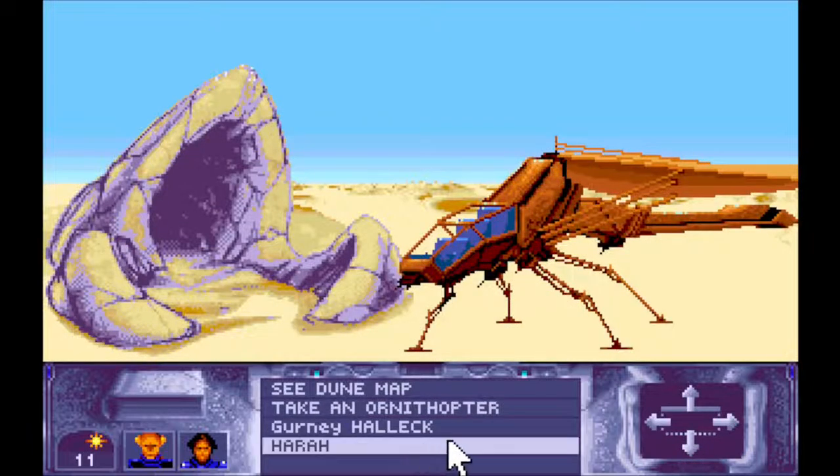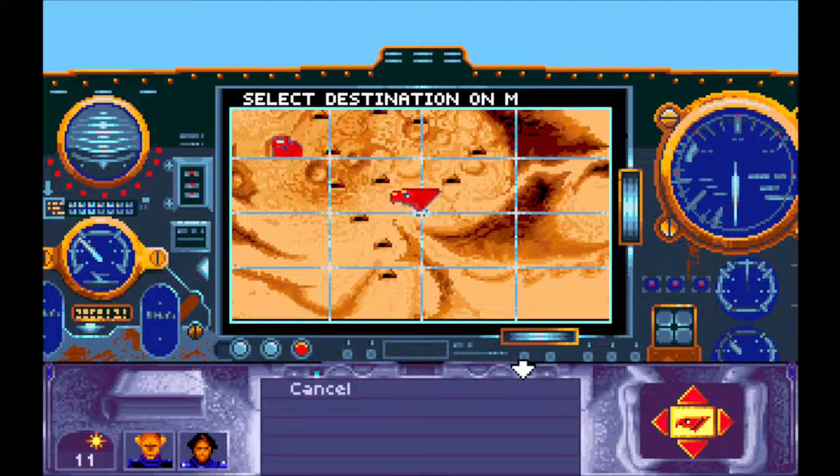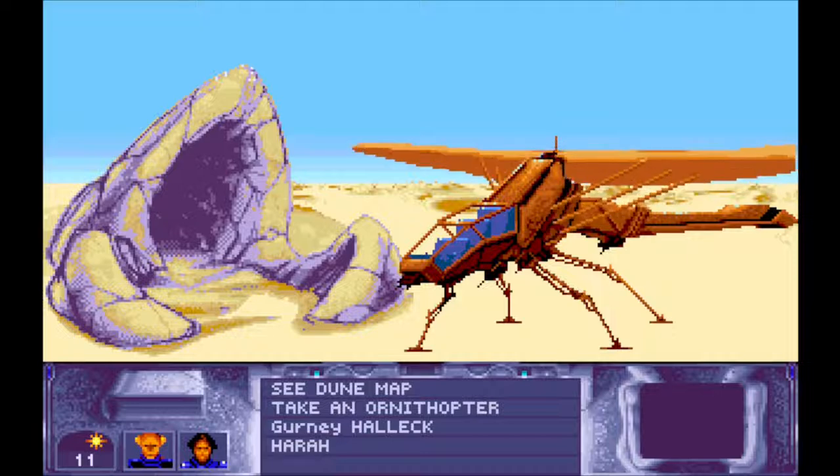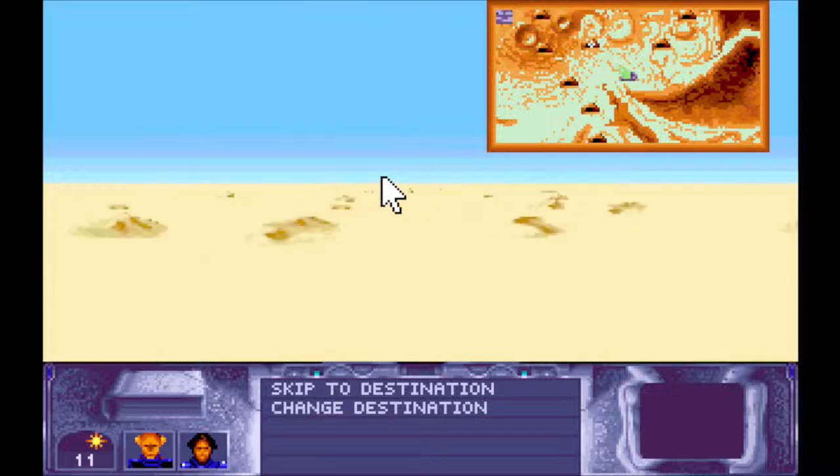We're going southwest — let's keep going because the prospectors — oh hello! I didn't know about any of these: Habanya Timin, Habanya Tuek, Habanya Tabir — awesome! So let's get the prospectors on the way. I'll go here first and get them moving around.